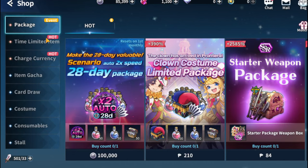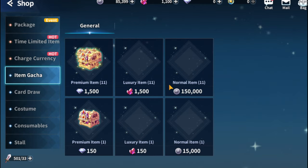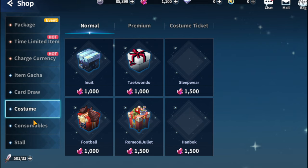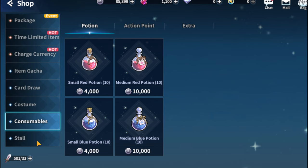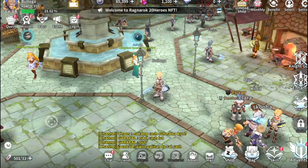Next is the shop. There are also free items here, for example a card draw — there's a free one available every day. You can roll a card for free daily and explore every shop feature, as there's a possibility you can get free items in every section.